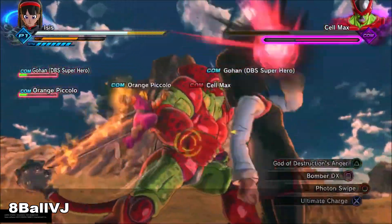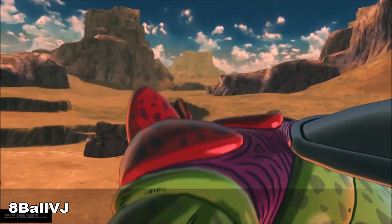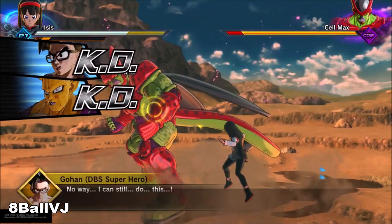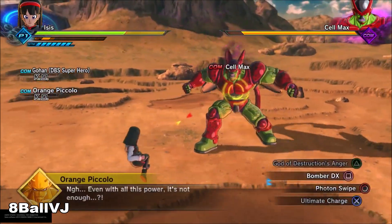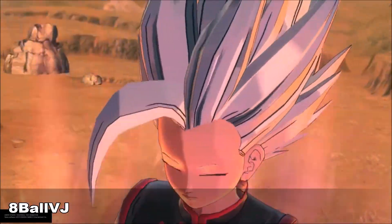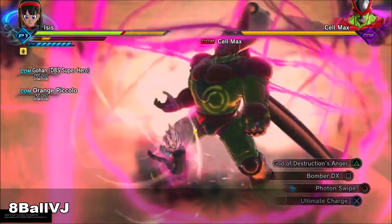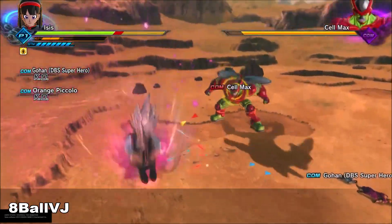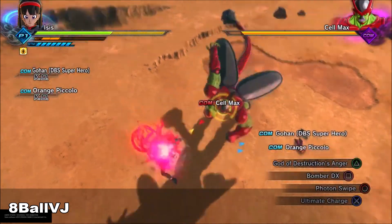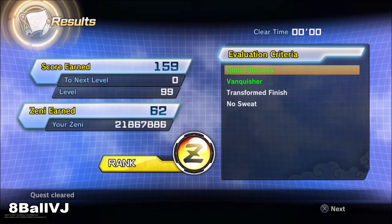So we are extremely prepared for these. It says your attack is through the roof now that you're a beast, and you recover a lot more ki too. Use this power to top off. Oh my god, this transformation — okay, I'm blocking. Ready up. Why do you do so much damage? Did he blow up? Nah, Beast looks clean. I tried to get a good look at it but I didn't even get the chance.